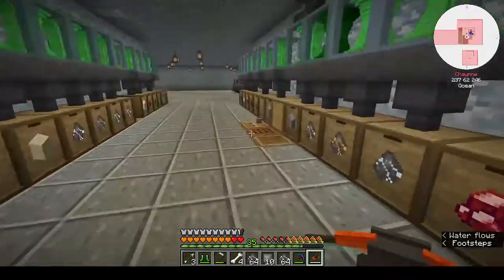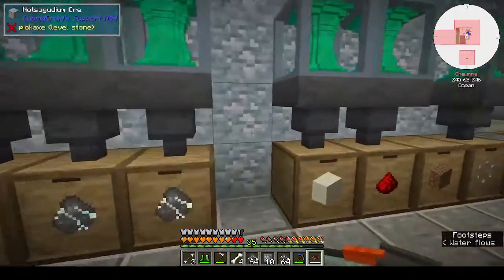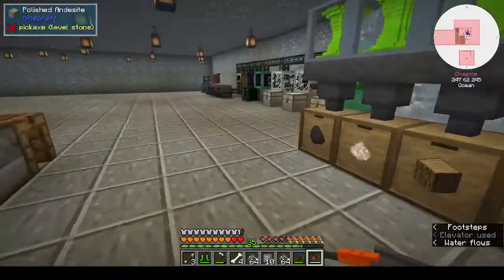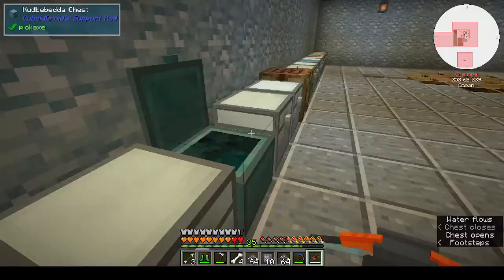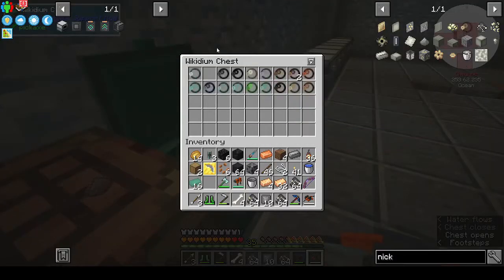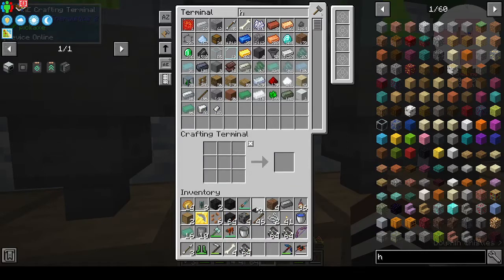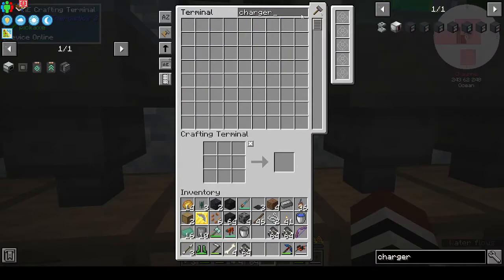Polished blackstones — one, two, three, four, five, six, seven. Do we have any blackstone? There was some in here I think. I made a blackstone singularity but I don't think I actually hooked it up. Let's go get that — it's not upstairs, it's downstairs in the singularities chest. We want three blackstone plates for the charger.